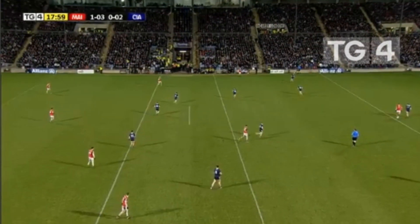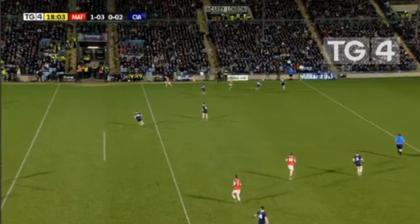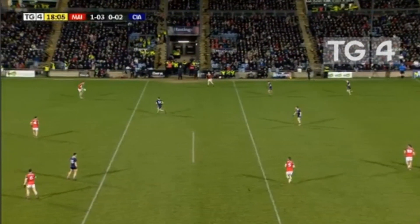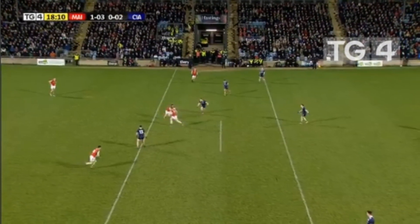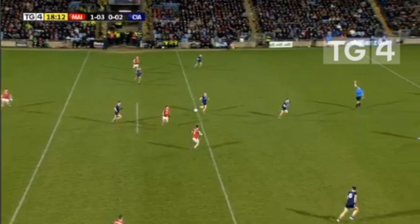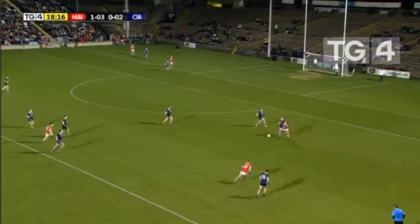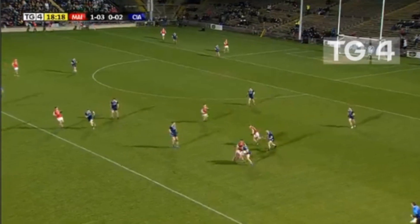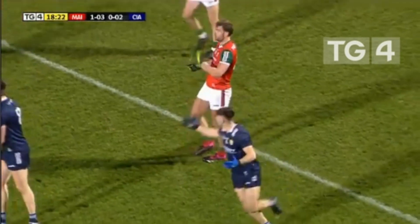Loftus switches direction to pick out the run of Jeremy O'Connor. You have to be impressed with the Mayo defence — really good, but they've had no scoring outlet in the last couple of attacks with so many bodies back. Aidan comes on to the ball again — Karl Loftus with a quick ball into Aidan but plenty of pressure from the Kingdom defence. In the end Aidan has fouled — free out for Kerry.